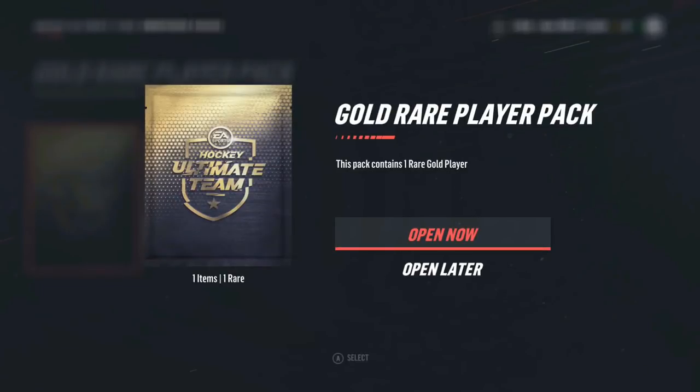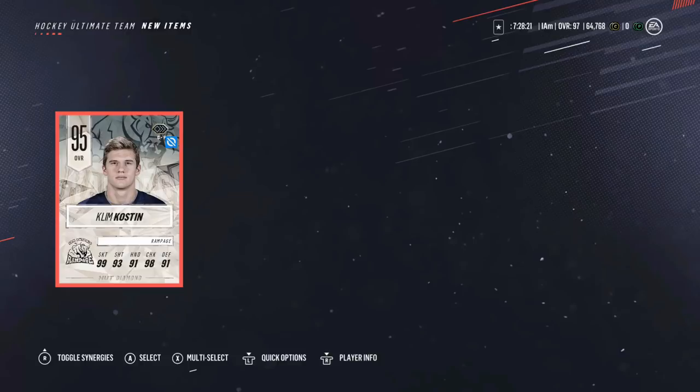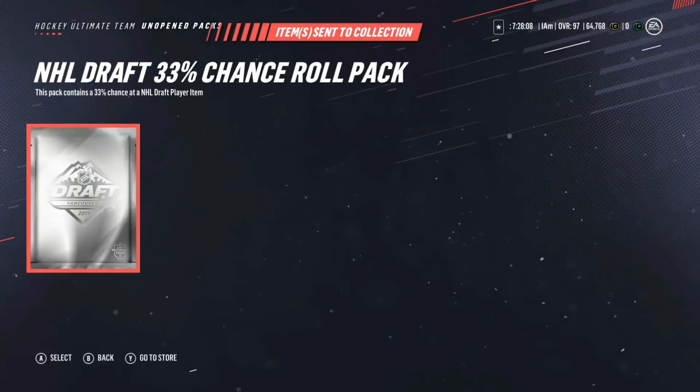So here we go, final one. 95 — Clem Kostin. Another fucking diamond pull! I've never pulled a 95 diamond before. Let's fucking go — there's a good pull, wasn't expecting that. Send to collection. 95 overall.